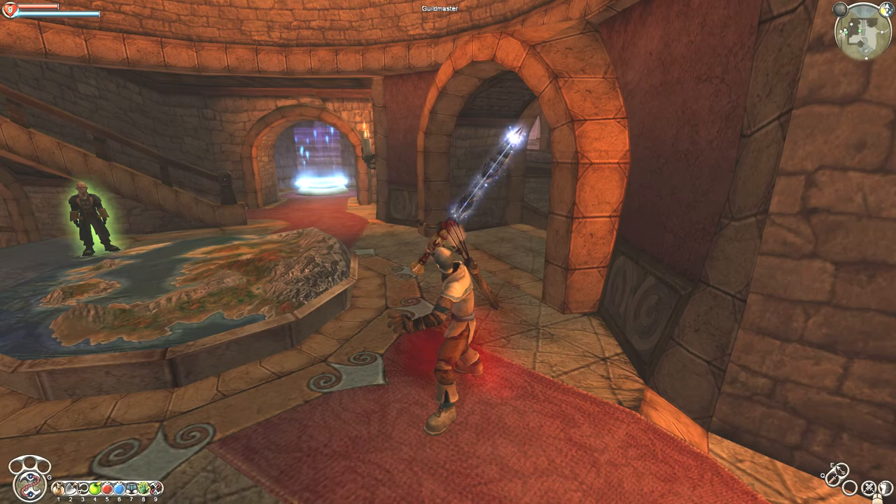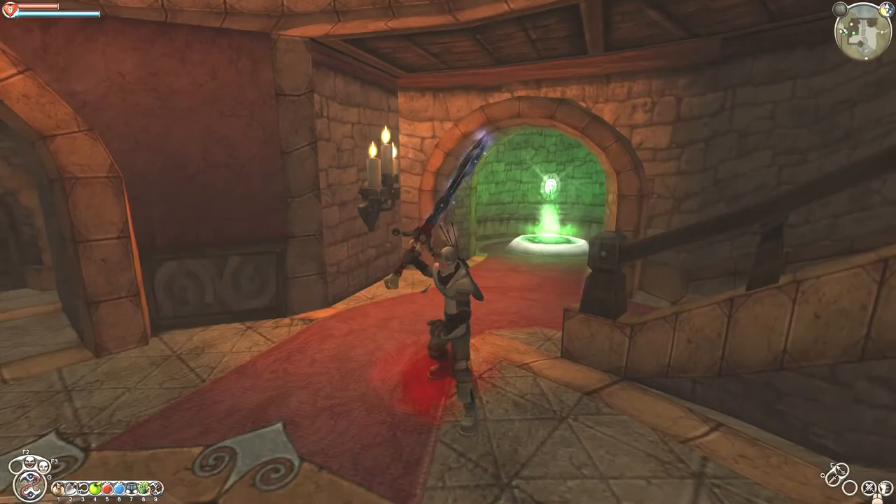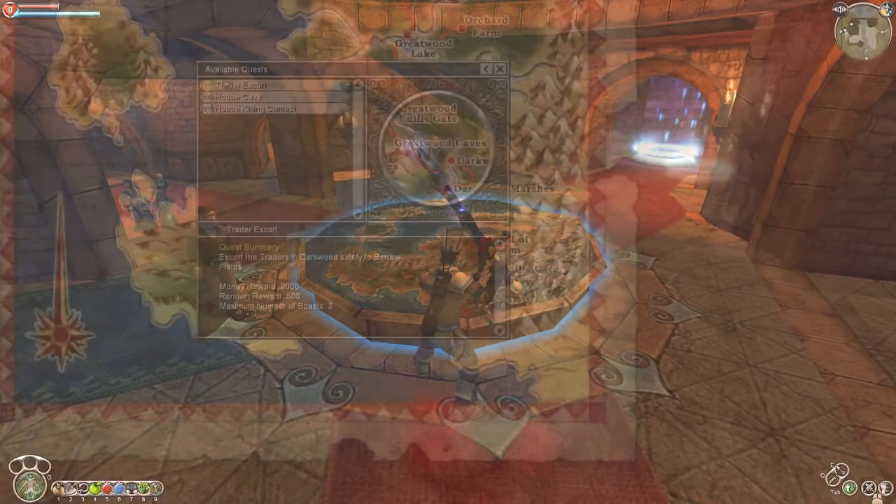Traitor Escort is one of my least favorite quests. It's kind of just a burden - you gotta keep these two people alive and just trek through the woods. It's just a really long and stupid quest that I've never really liked. So my goal through every playthrough has pretty much always been to optimize my efficiency at doing the Traitor Escort quest, which usually involves pretty much running through the thing. So I'm going to show you what I think is the best and quickest way to do the Traitor Escort.